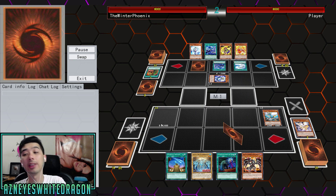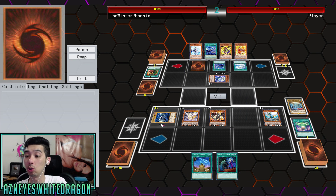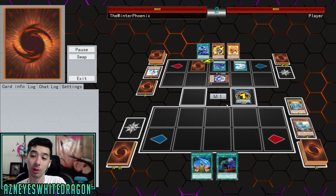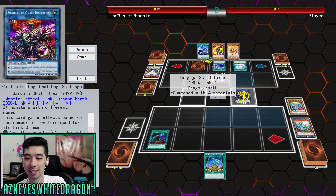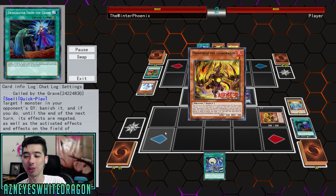Pretty much what it comes down to a lot of the time is actually busting out Needle Fiber and utilizing that to get out your extra cards. We're unfortunately going to get Saruja Vaylord, but it's okay because we got Call of the Grave to go ahead and say no to that.